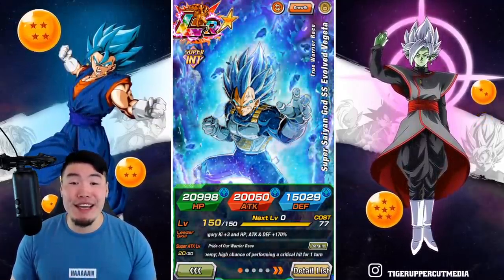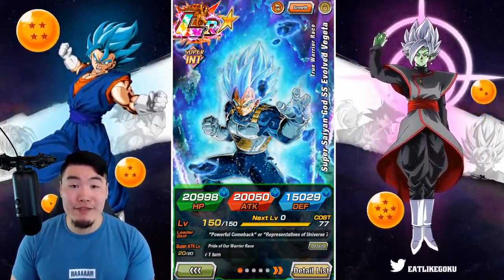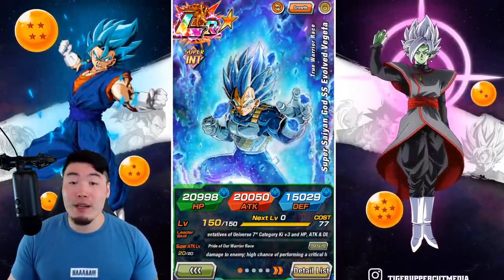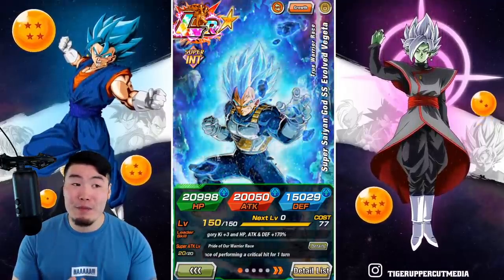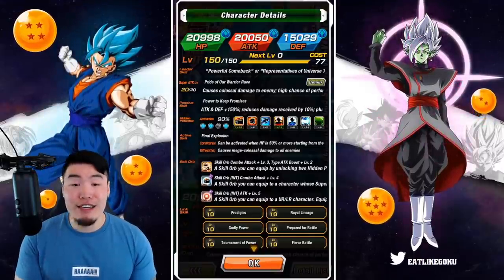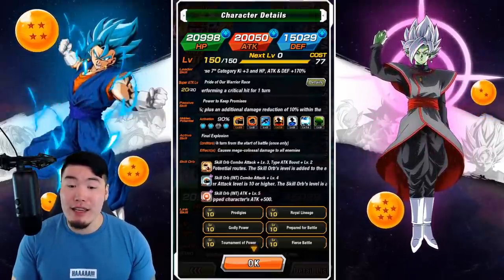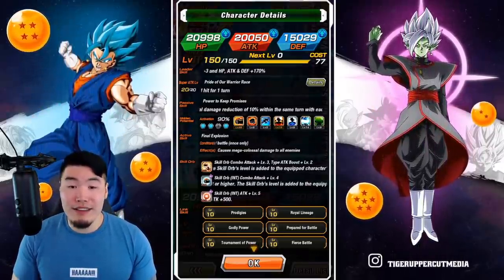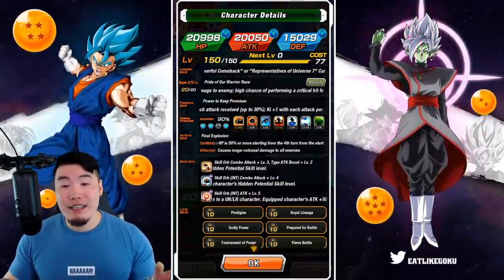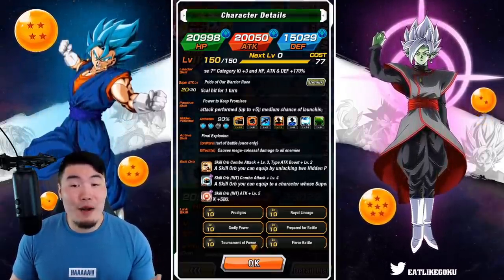Alright guys, here we go. Today we are once again going to be chasing the rainbow, going for that last dupe I need for my LR Super Saiyan Blue Evolution Vegeta. And before anybody says it, I realize that this is probably not the smartest thing to do, because a 90% Vegeta is almost as good as a 100% Vegeta. And there's no guarantee that I'll be able to pull another copy within the next 1,000, 2,000, even 5,000 stones. But if there's a chance for me to get that rainbow star, I'm probably going to take it.